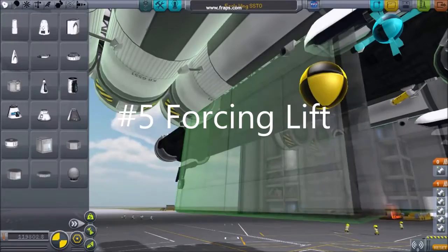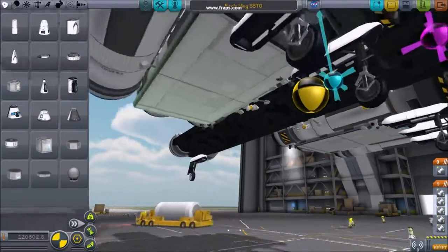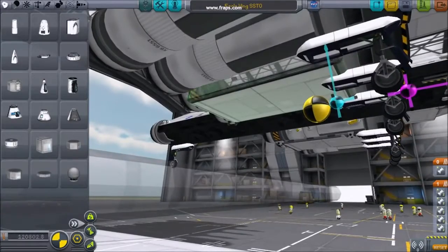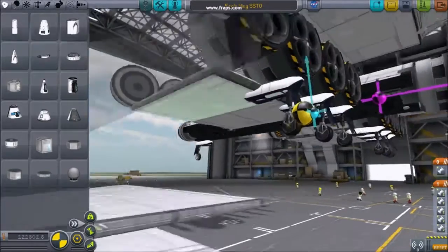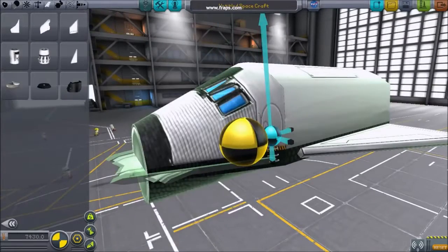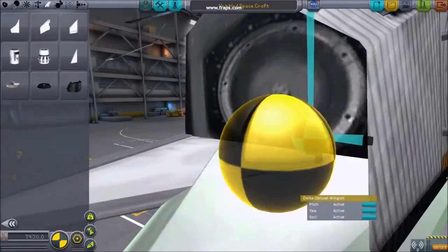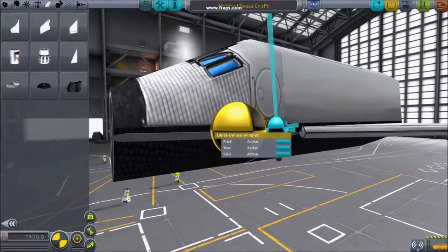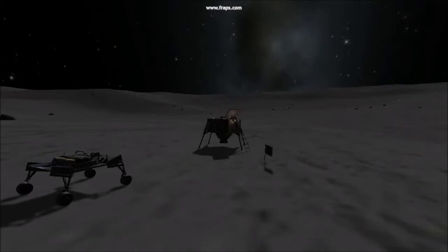Number 5: Forcing lift. To an extent, you can force the lift indicator to move about your model by adding flight surfaces to various areas such as under boosters, rotated inside fuel tanks, and cockpits. It's also sometimes handy to disable these flight surfaces. This can be a handy trick for moving the lift indicator a great deal.